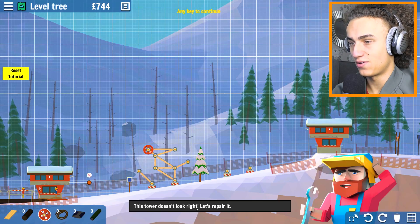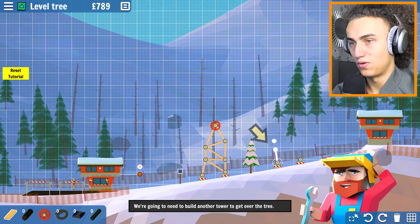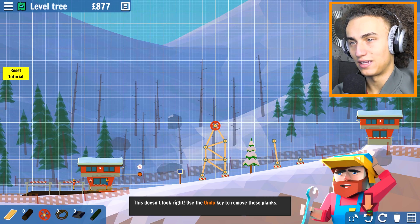This is level three - there's a tree. This tower doesn't look right, let's repair it. Try to click the node and then we can adjust it. So apparently we can also fix stuff. Oh, and we need to build a new tower over here. There's an undo key, got it.